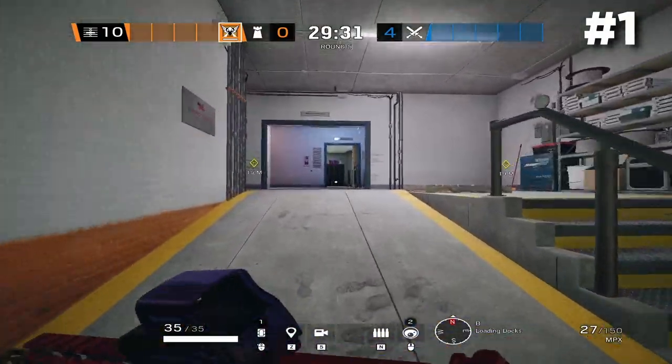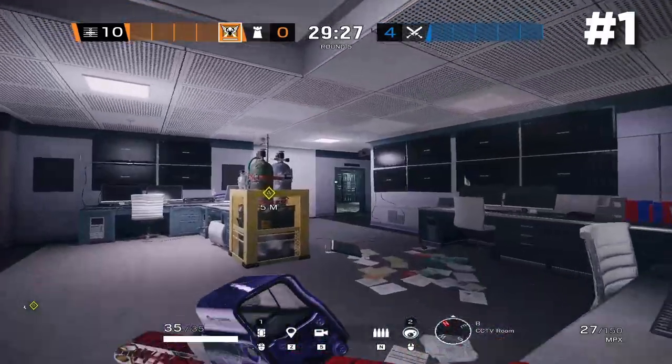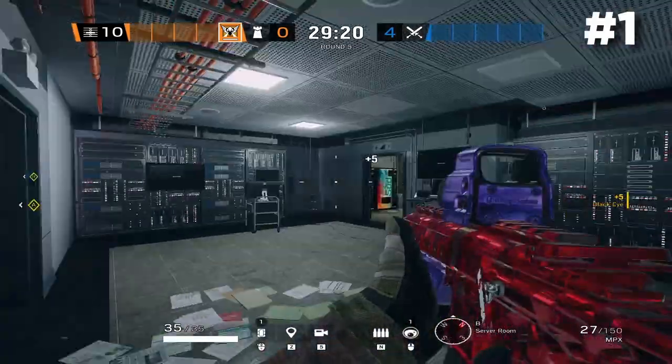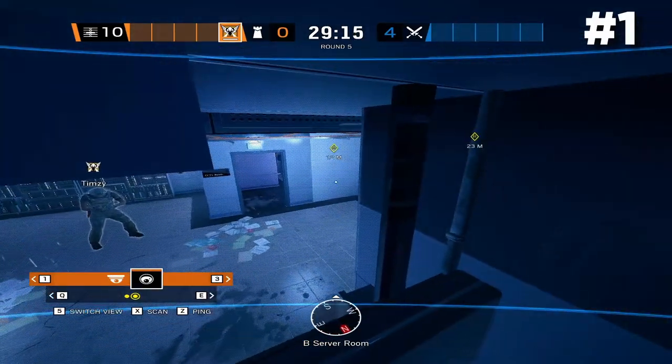Moving on to our second Valcam, we're going to throw it inside Server, because Server is a pretty common spot that attackers like to push and they like to open up the server walls. This cam gets really good info not only inside Server, but more importantly when they get the wall open to go for a plant inside the objective — you can see that too.